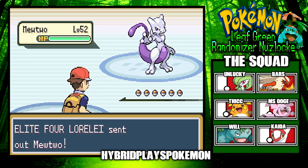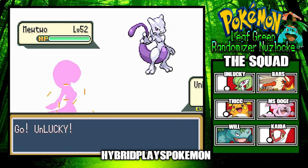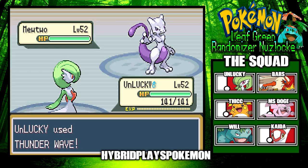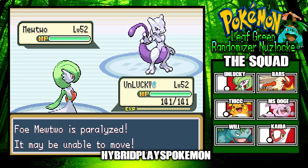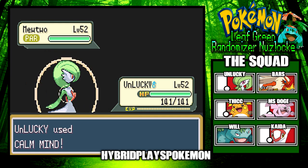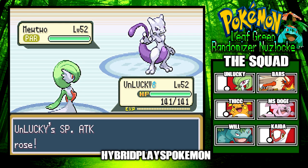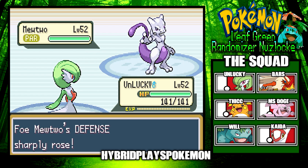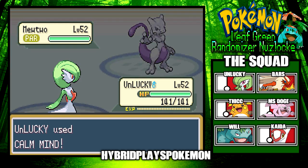She sends out Mewtwo at level 52 — oh my goodness, a legendary right away! I'm scared. I'm going to send out Unlucky and start Calm Minding. Mewtwo is using Barrier, which raises defense — that's okay. I'll set up another Calm Mind. I realize I don't really have anything to do against Psychic types except Bite on my Granbull.